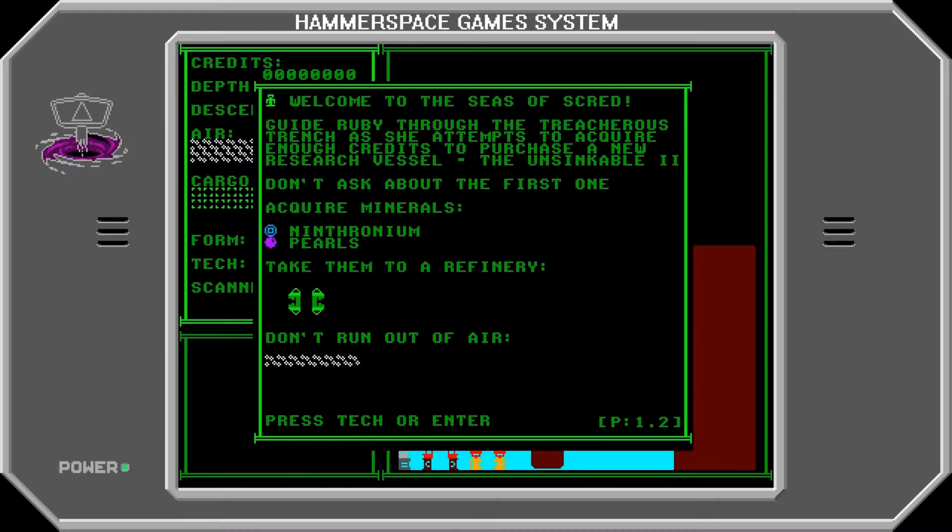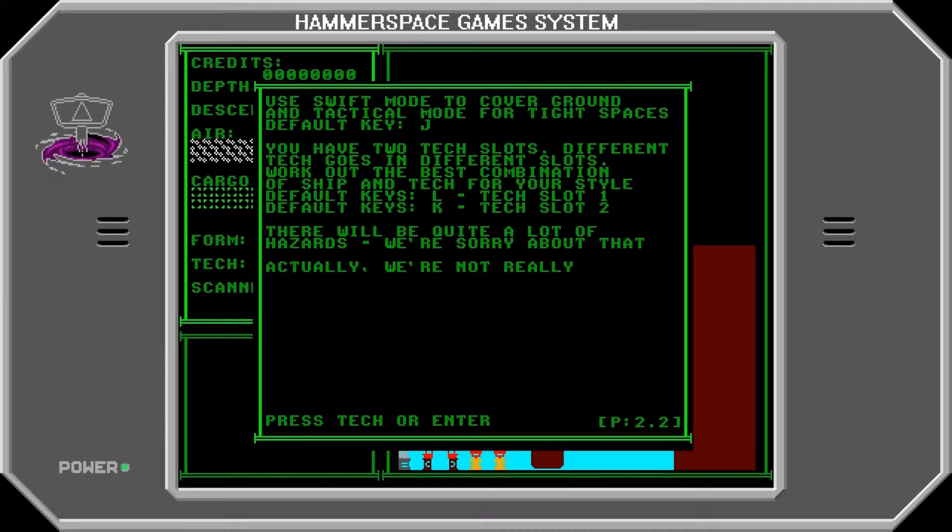Welcome to the Seed of Scred. Guide Ruby through the treacherous trench as she attempts to acquire enough credits to purchase a new research vessel, the Unsinkable Two. Don't ask about the first one. Acquire minerals like Ninthroenium and Pearls and take them to a refinery. Don't run out of air. Use Swift Mode to cover ground and Tactical Mode for tight spaces.